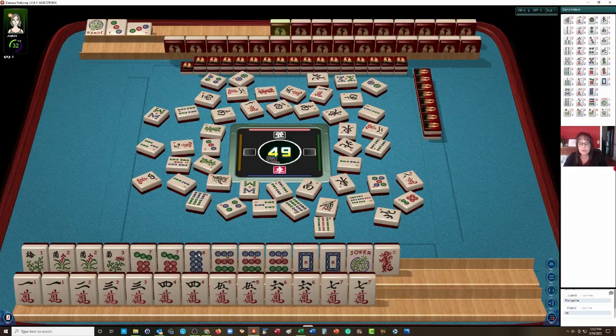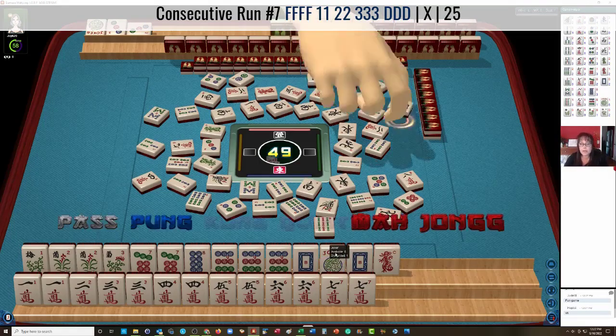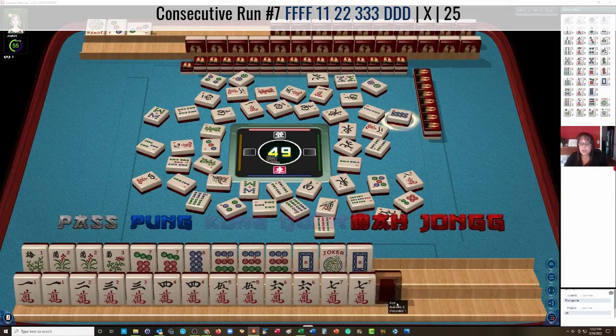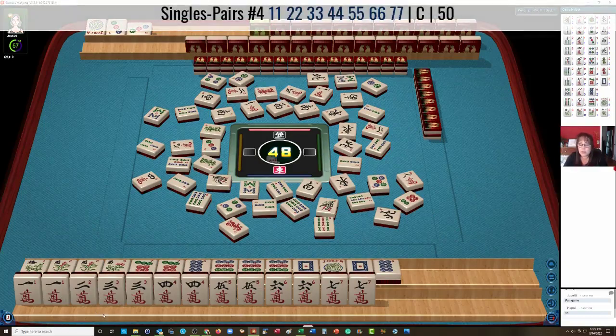Same thing up here — if that 8 dot goes down, I would Mahjong there, throw the red, and be ready on the 2. The 2nd hand will double value, so that will become a 100-point hand if we can do it. If you are going to do a staggered win — okay, so there it is. We're going to go ahead and Mahjong there. If you do the staggered win, the 2nd hand will double in value. So we're going to Mahjong on the 8 dot. Mahjong! And now we'll discard the red dragon, and we're ready on the pair hand with a 2, which they did throw away earlier.